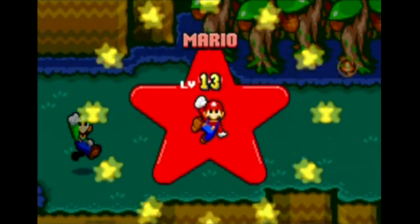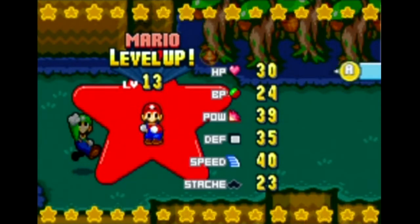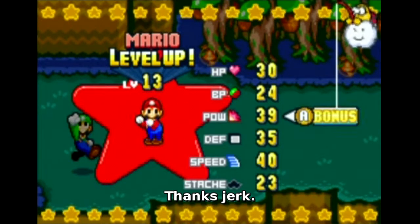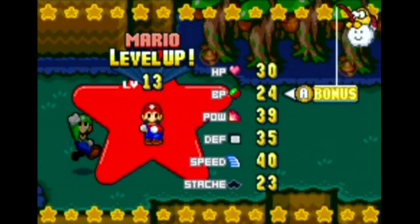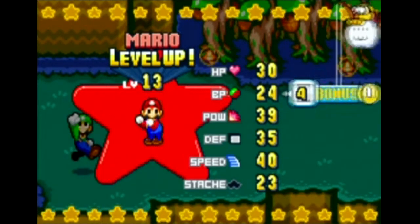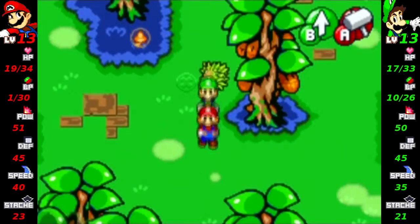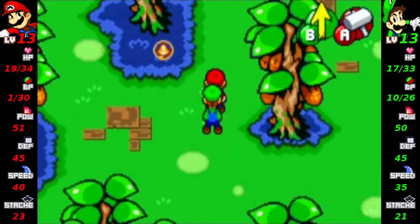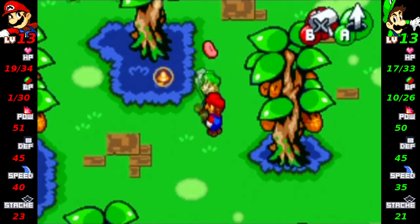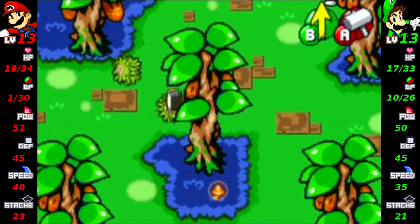Mario should level up from that battle. Let's get his stats down. I'd keep track of these but I don't really care — that's future me's problem. Let's get his BP up, since I'm seemingly using the bros moves a lot more often now. I really should level up their BP so I can use them a lot more and not have to use syrup to replenish it. There we go, get that Chuckle Bean.